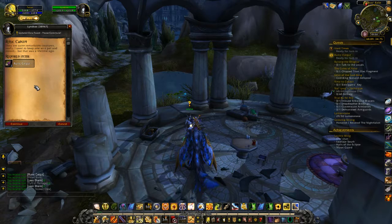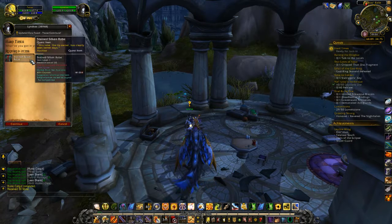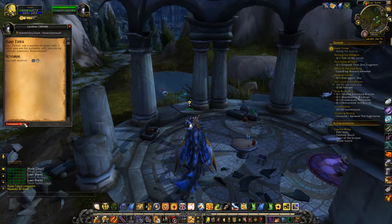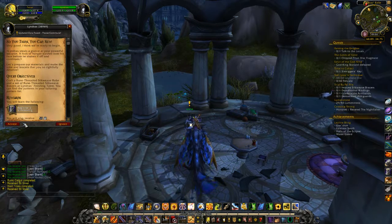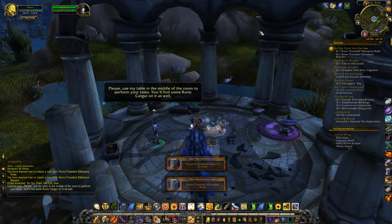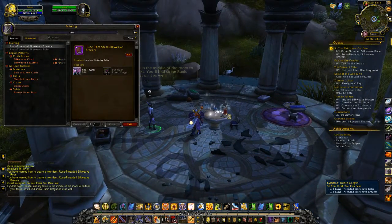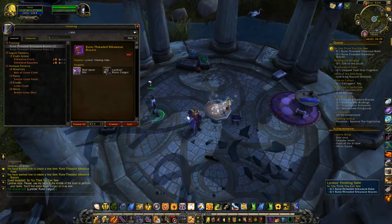They're quite remarkable creatures — I used to keep one as a pet and mount but that was a lifetime ago. Perfect, marvelous. The NPC says: 'You and I are a person of great skill — I sent you out for patterns and you returned without question. Remarkable. I think we're ready to begin.' A look of hunger washes over his face before he shakes it off. 'Let's prepare our materials and make you the rope and bracers that you so rightfully deserve. Please use my table in the middle of the room.'